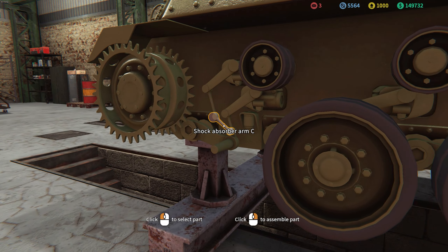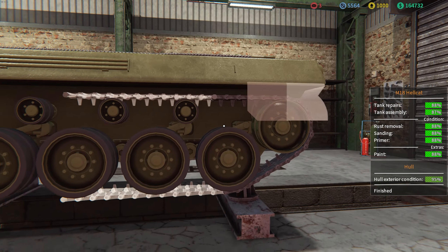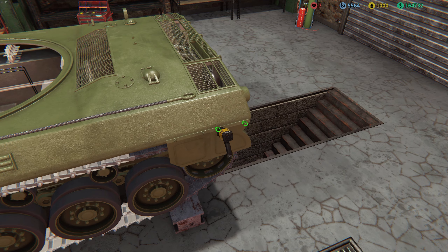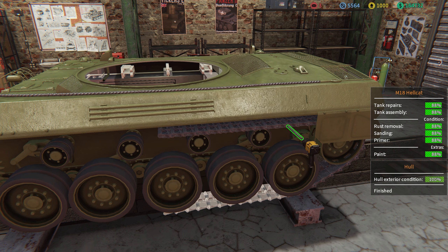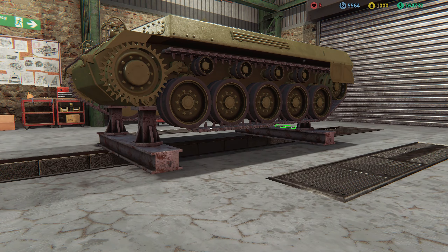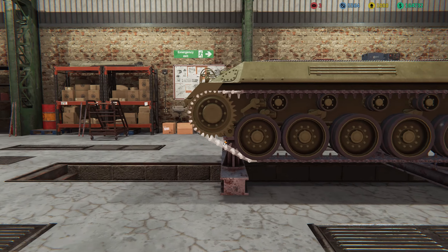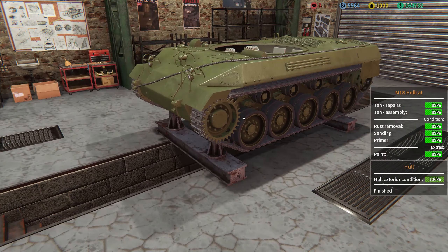That side is done — now we've got to do the same on the other side and then do the other vehicle as well. At least most of the internals can be done fairly easily. Put on the road wheels and other shock absorbers. There was one on the front I missed — a shock absorber. Too distracted doing everything. There we go — put the road wheel on, and then the rear track. I'll zip through the interior because it's probably the most boring part of the Hellcat — it's a very open vehicle.